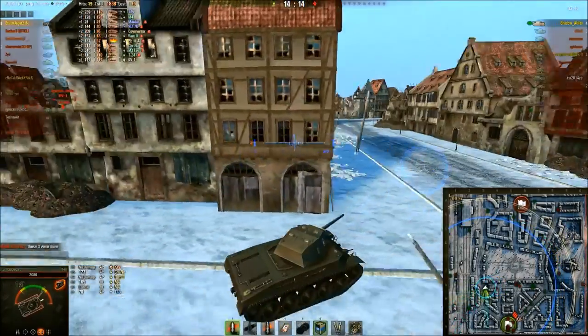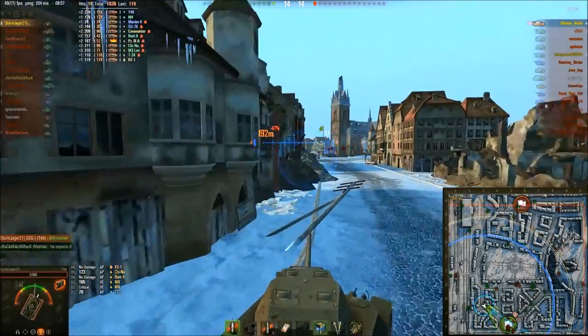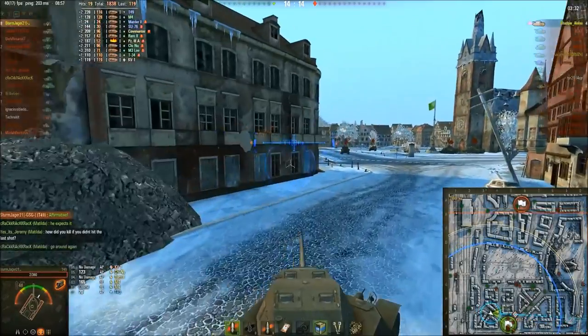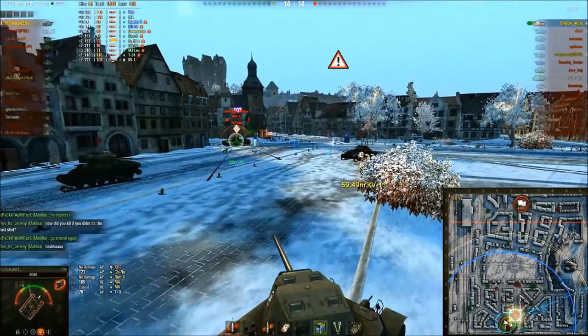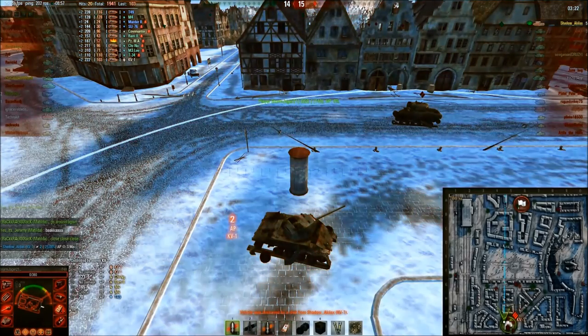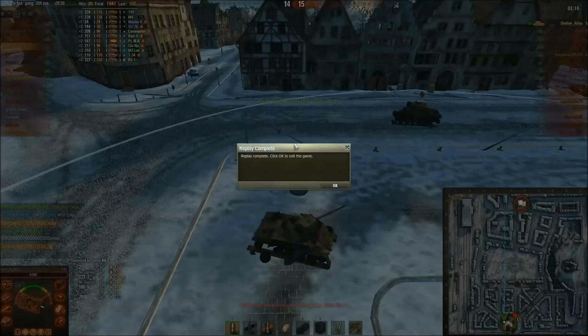We've decided we're going in for the kill. There's the KV — and we low roll. We low rolled, what can we do? I figured surely 115 average damage against 113 HP should be fine. No — what can you do? We played well and he played well. He was sitting in the cap circle, forcing me to commit, so I had to commit in some way.